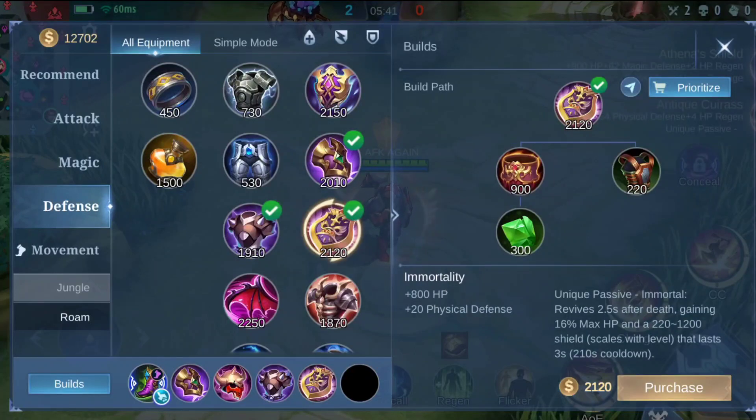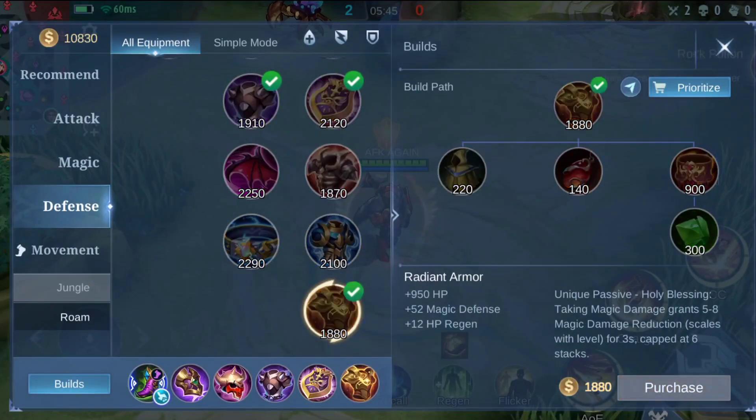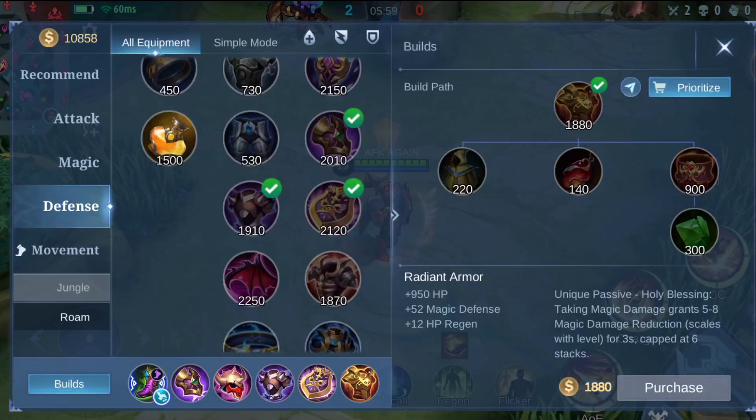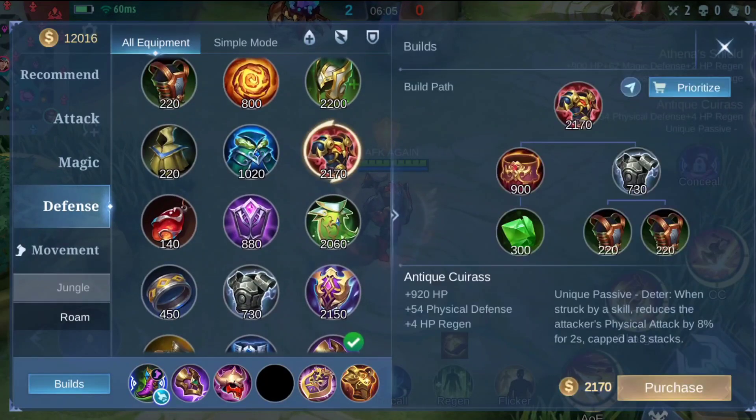Then you can use another magic defense item according to the situation. This last item is not fixed — pick according to the enemy. If physical defense is needed, you can pick that as well. You can swap out Radiant Armor and Blade Armor for other items, but the other items should remain the same — don't change them.